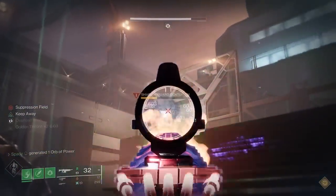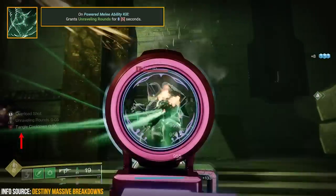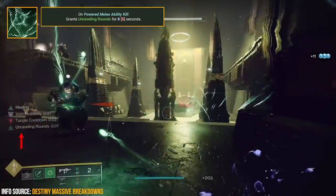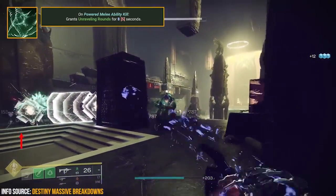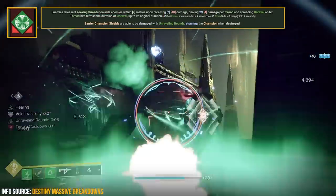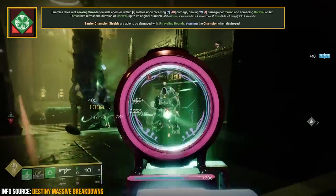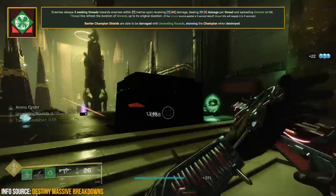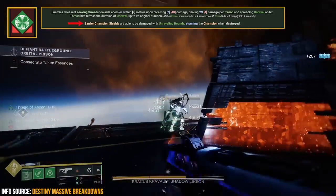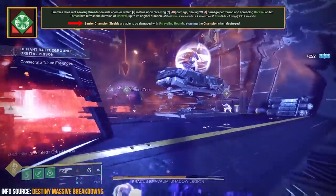The next fragment is Thread of Propagation. Since this build is focused heavily on getting grapple melee kills, this fragment pairs perfectly by allowing us to have Unraveling Rounds active for our weapons essentially all the time. Unraveling Rounds is similar to Volatile Rounds but utilizes the Strand verb Unravel — not only dealing bonus damage on enemies but also damaging Barrier Champion shields, ultimately stunning those champions when you destroy those shields.